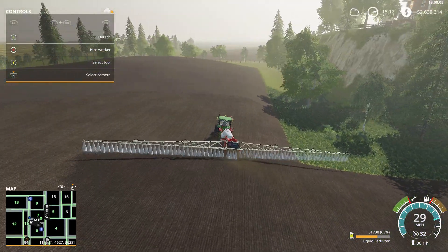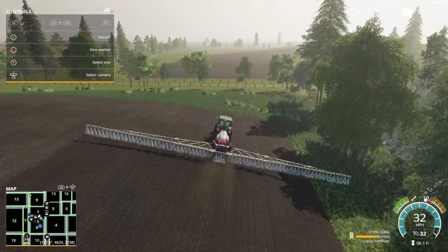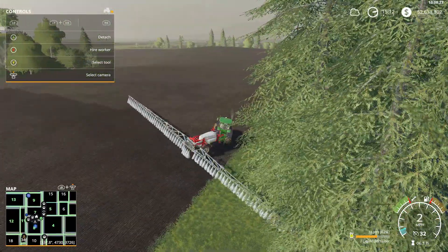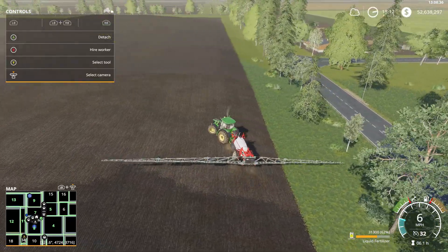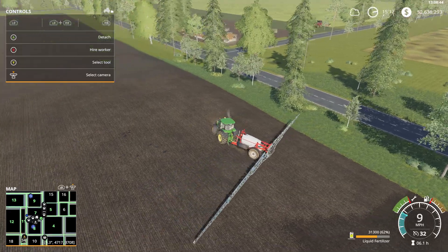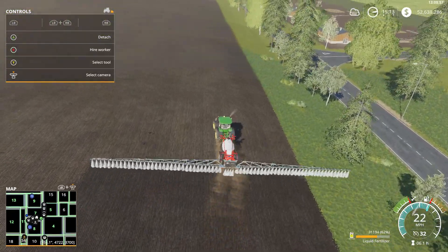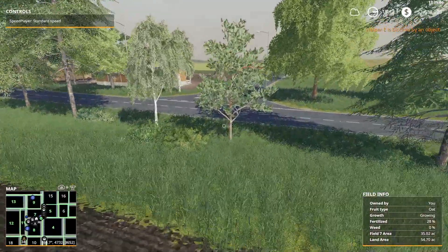In other news, field 5 is finally ready to harvest - we can finally get some help out of field 5. We also need to figure out what we're gonna plant there. Thinking about turning field 5 into an all-grass field because I want to get more hog buildings. Instead of having a crop there, I can just go ahead and mow it and bale it. I'm becoming more and more in love with the silage bales. I'll go ahead and set this guy and jump out.